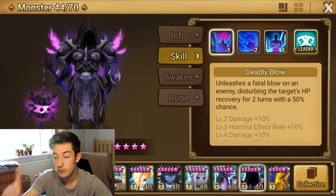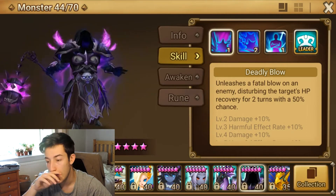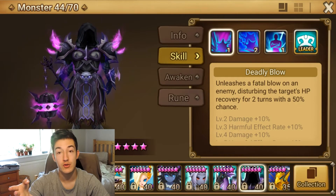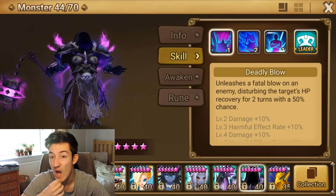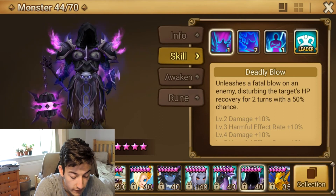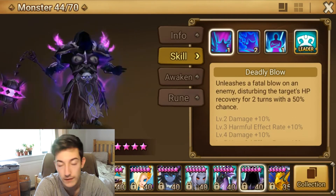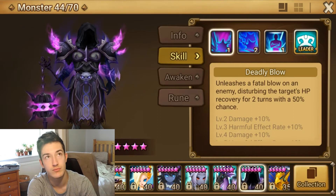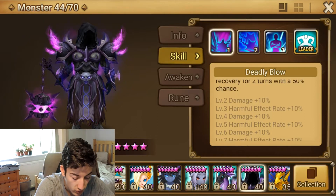If you look at the Rift video I did last time around, I did a little bit of a brief thing on him. He is in the Rift video as well, so I'm not going to go into huge depth about him in this one. I'll leave the Rift video in the description so you can see where he's useful in Rift. But let's briefly go over the skills, because I didn't go over all of them. You've got Deadly Blow, which unleashes a Fatal Blow on an enemy, disturbing HP for 2 turns with a 50% chance — so basically it puts a heal debuff on. It stops some healing for 2 turns.